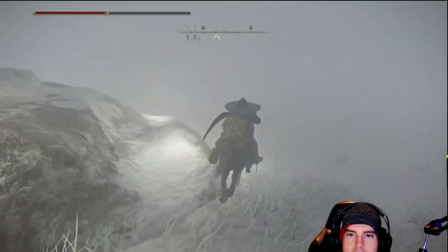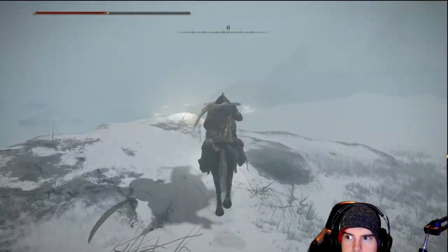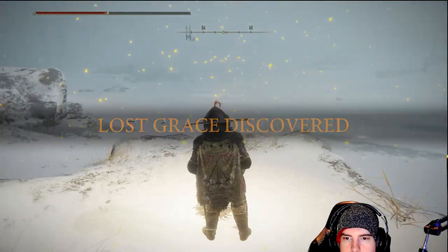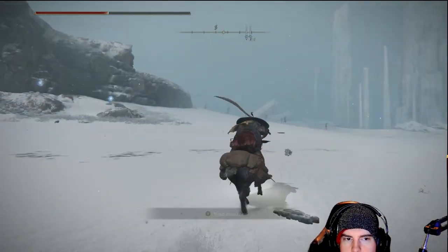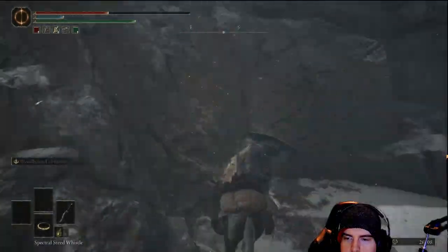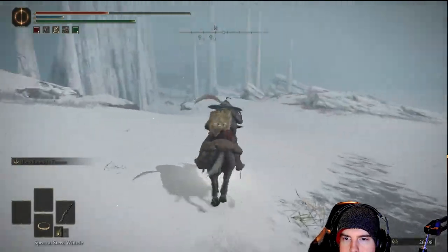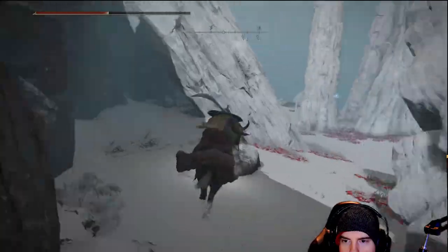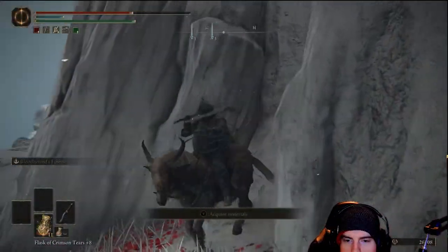From that point, we'll start following the fireflies again. By the end of it, we're reaching our next lost grace point, which is going to be on the edge of that snowstorm effect. From here we'll start heading over to the left. There'll be a couple of electric orbs starting to shoot at you — do be mindful of those. Make sure you're at full speed on the horse the whole time. It will be devastating and end you fairly quickly.